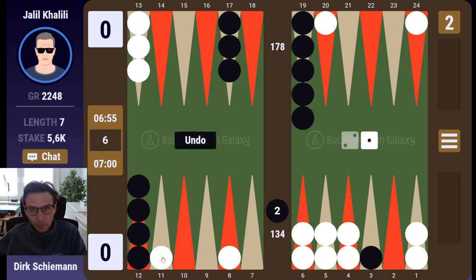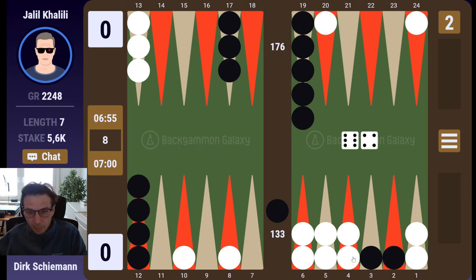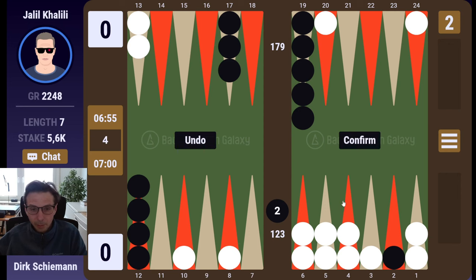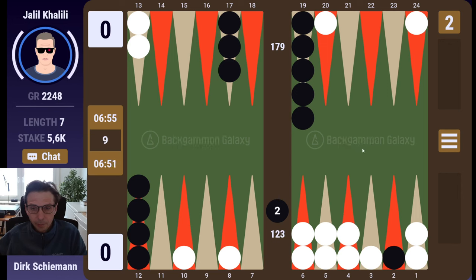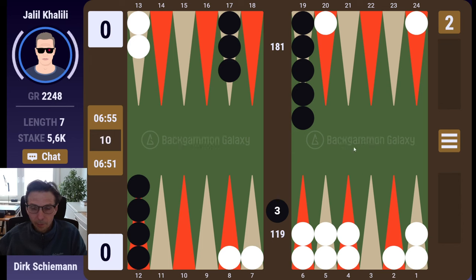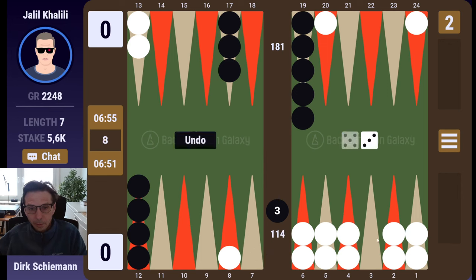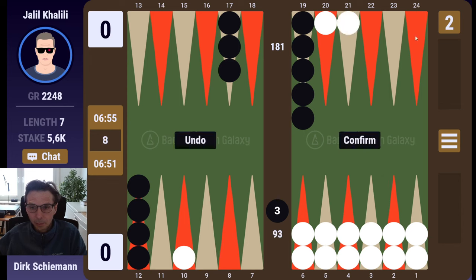So now I need more material. Six four — where do I hit? I rather want to make my three point, so I should try to make my three point first, keeping him from anchoring. Another cover to the bar. Now I will continue to get material down to finish the closed board, which I just did. That was nice.